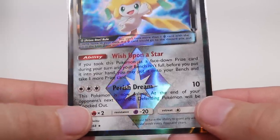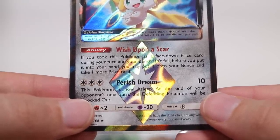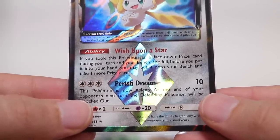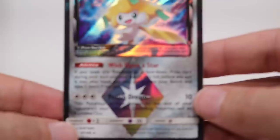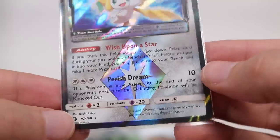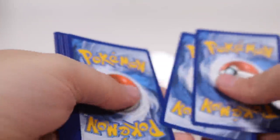This is one of the most creative abilities I've seen. If you took this Pokemon as a face down prize card during your turn and your bench isn't full, before you put it into your hand, you may put it onto your bench and then take one more prize card. That seems like a very unlikely situation since it does verify it has to be face down. But I feel like there are cards that allow you to peek. I feel like there must be a way to make this work. I'm genuinely enjoying this set — I like where they've been taking Pokemon lately, though I don't like all these reprints.